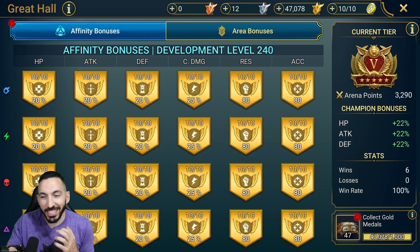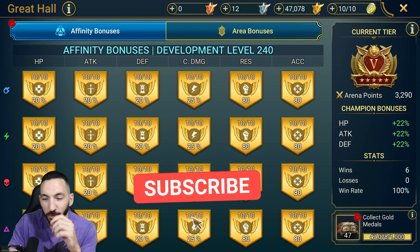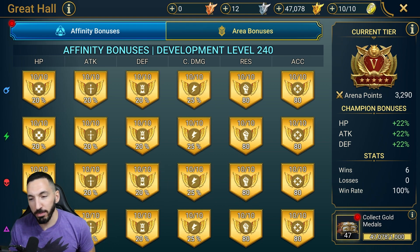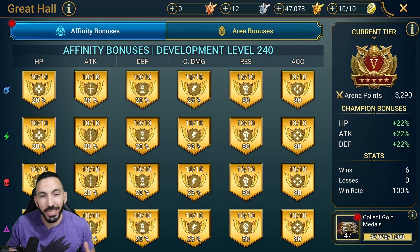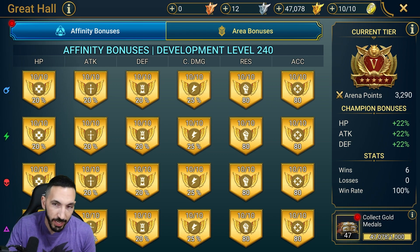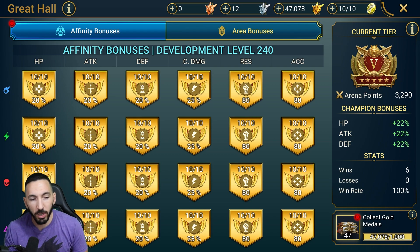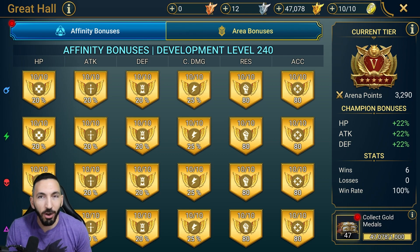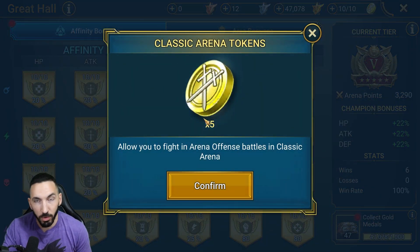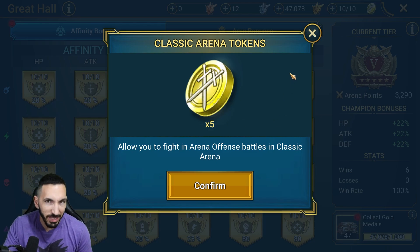Hey guys, Culvert here. Quick video — it seems they've added the gold medal rewards where we can exchange our medals. This is only really for the veteran players, the ones that have their grade hole bonuses complete with 240 levels. Anything after that gets added up, so 47 chests is what I can open. I'm guessing this has a cooldown, so I'm gonna collect the first one to see what kind of rewards I get and if it's worth pushing with all of my coins and arena tokens every day to get more of these chests.